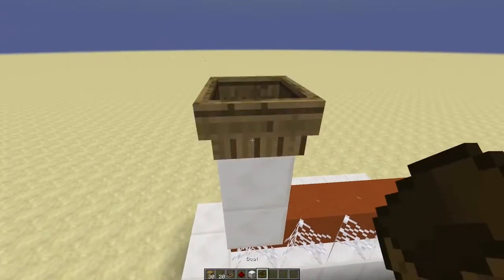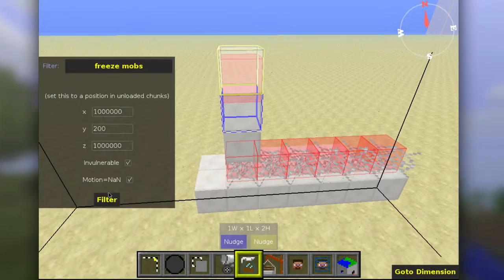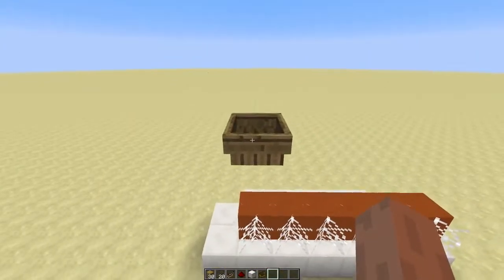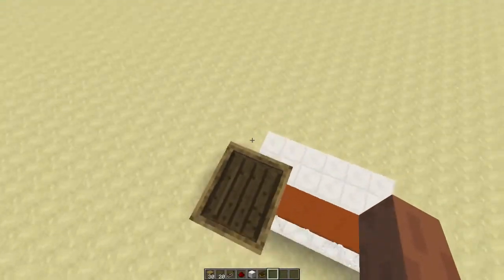We'll place a boat over here, then use my freeze mobs filter. And now the boat is flying in the air. If you want to know why this happens and how this works, Hi folks and madam has a nice video about it.